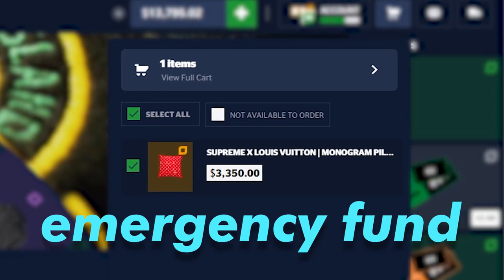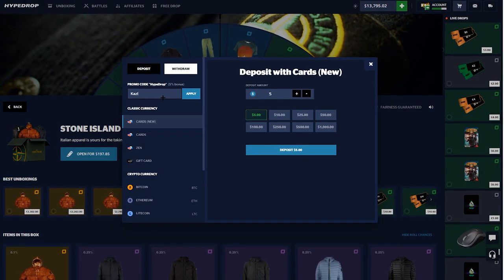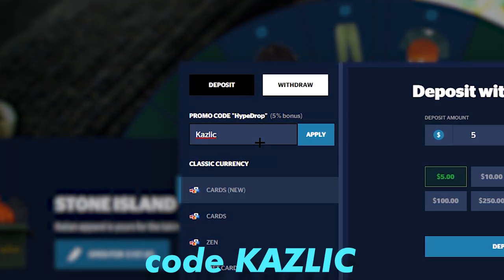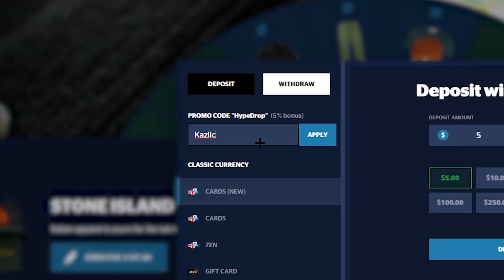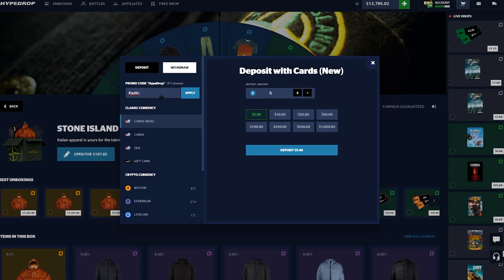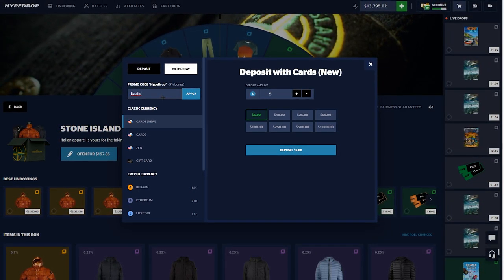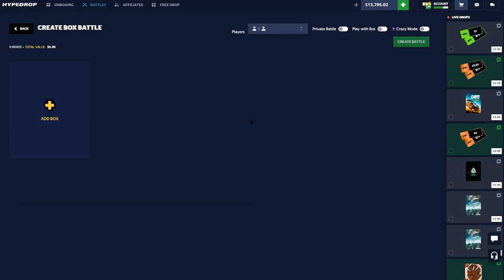If you guys do want to hop on Hype Drop, I'm working on refining some things for future depositor giveaways, so make sure you're using promo code kazlik when depositing — you get yourself a five percent deposit bonus. I've heard your feedback, I'm trying to make it more fair for all depositors to get a little piece of the pie. Make sure you're using promo code kazlik, click apply, instantly deposit after, and you can use this each time to get that five percent deposit bonus.